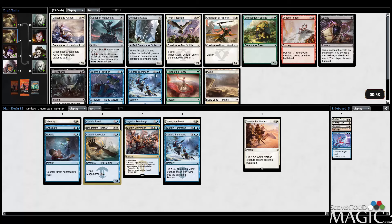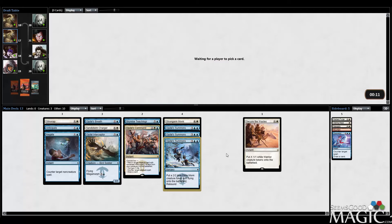I think I just want to continue to slam Ojutai's Summons, honestly. This card is going to interact so positively with Strongarm Monk and Skywise Teachings that I'm perfectly fine already accepting that I'm going to play an 18-land deck and just play a bunch of late-game powerhouse cards. Hopefully I can find some card draw effects, but even without them Skywise Teachings out there has such huge rewards for these rebound spells — even if you get a bit flooded you can just power out so many guys. We're just going to take the third Summons.